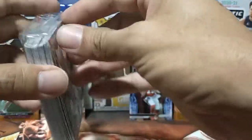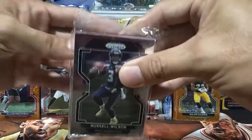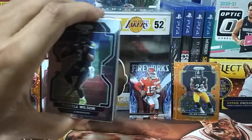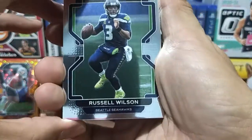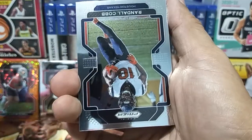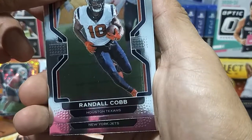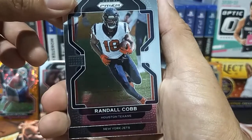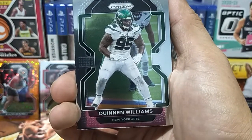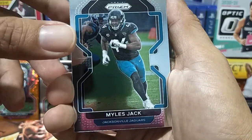First card from the hanger box is a Russell Wilson. There are red-ice Prisms — still hoping for better rookies. Next is a Randall Cobb from Houston, then from the New York Jets it's Quinnen Williams, and then Miles Jack for the Jacksonville Jaguars.